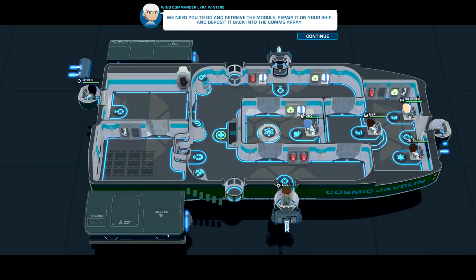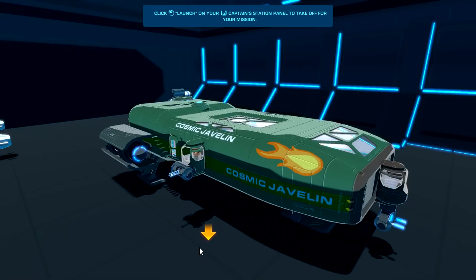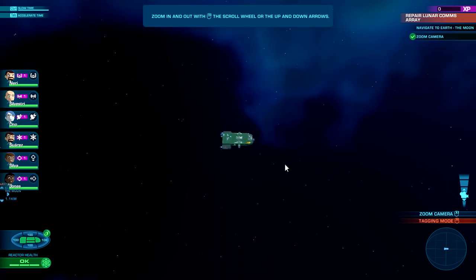This is the tutorial — the first time I jump in — we'll learn a little bit about this game. Retrieve the module and repair it — gotcha. So we need to go — this is our captain right here, you can select them. Hit launch and we're out of here. Let's go, Cosmic Javelin! Love the flames on the side.